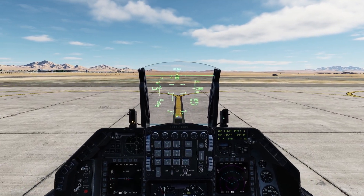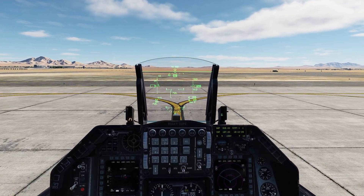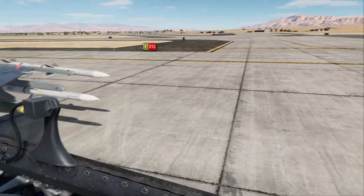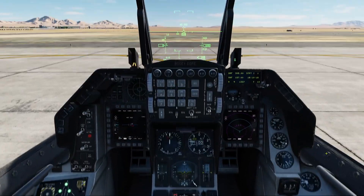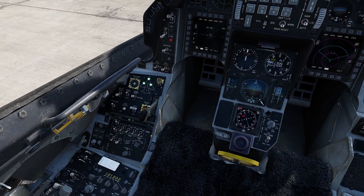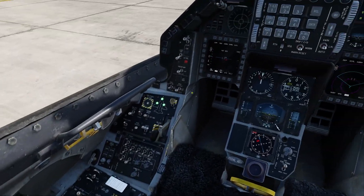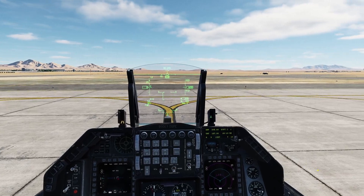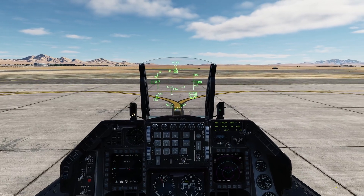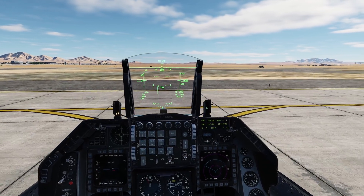So you're RTB'd and you're low on fuel and you need to rearm and refuel. First thing after you land, hit EOR and you're going to safe up. In real life you've got weapons troops and crew chiefs crawling around the jet right now, putting pins in and safing up the jet, and the pilot is up here safing up the cockpit as well. Turning off the chaff/flare buckets, turning off RWR, turning all this stuff off. Master arm is off, everything's off - nice and safe. Pins are in the bombs and missiles. Crew chief gives me the thumbs up and marshals me out to the hot pit.